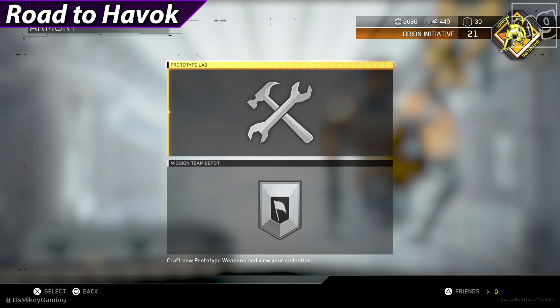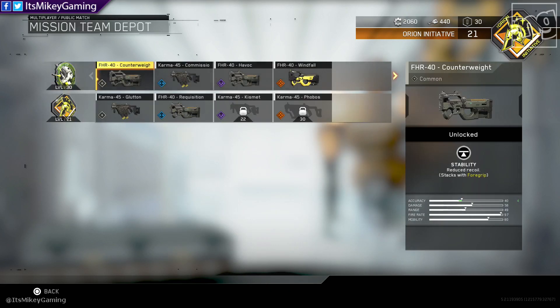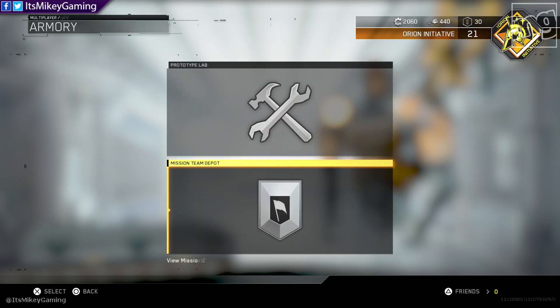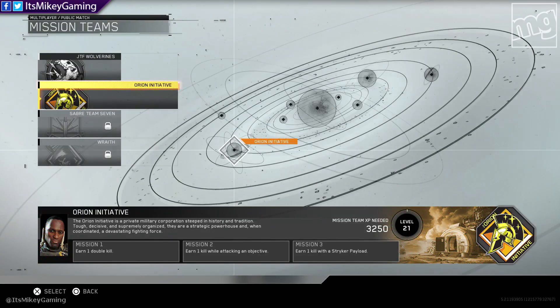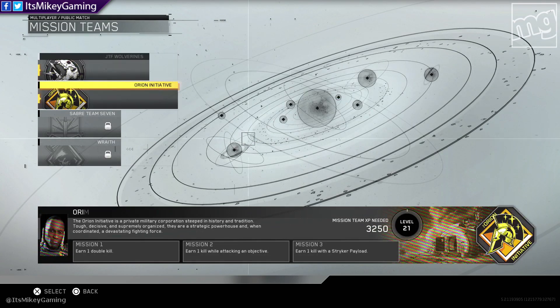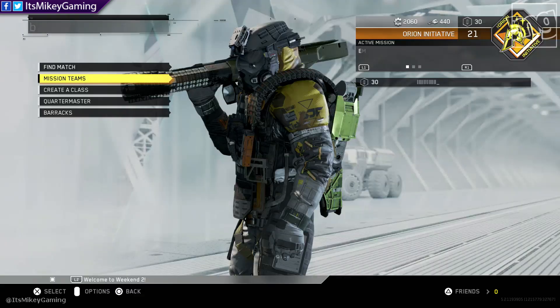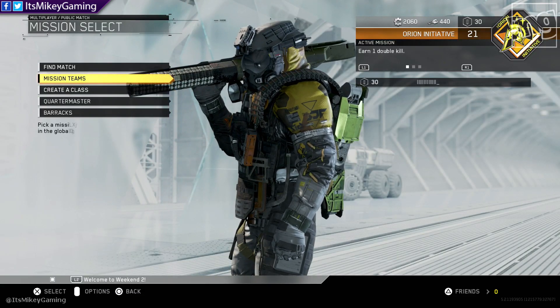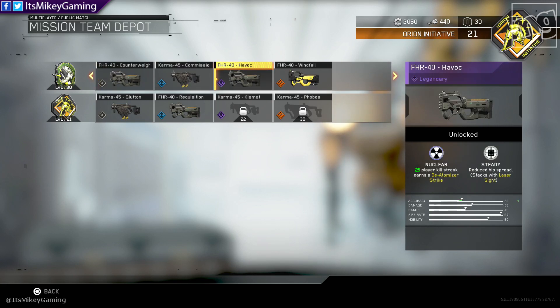While we're here, let's back up and go to the mission team depot. You've got to pick a team — that's part of the very beginning and they kind of tell you about that. There are two teams you can play with: the Wolverines or the Orion Initiative. Don't switch between them — stick with one so you can unlock all the stuff available.